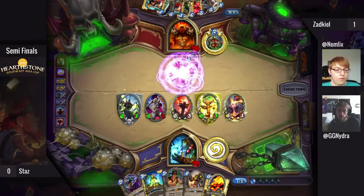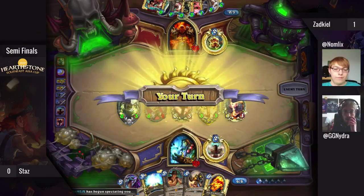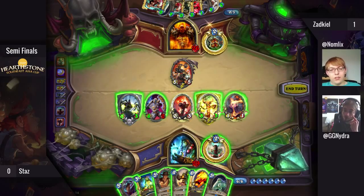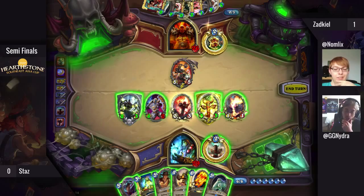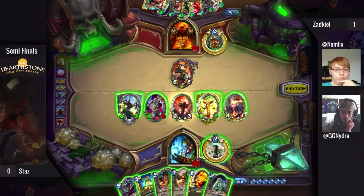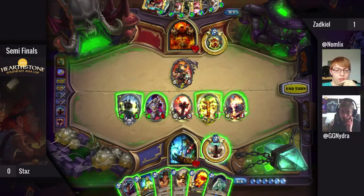He'll get a Patron in here and it's already really good. Three Whirlwinds are amazing, especially against Shaman — you can do so much damage and basically clear the board if it wasn't for the Healing Totem and Defender of Argus. Emperor is really what makes the Patron Warrior really strong.